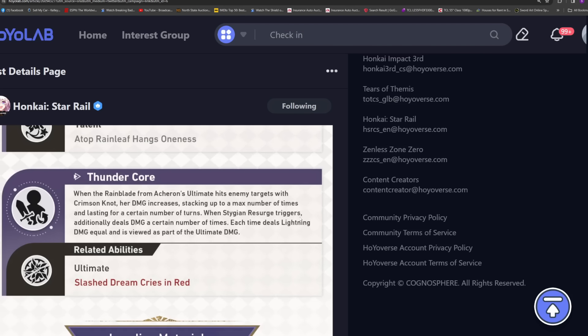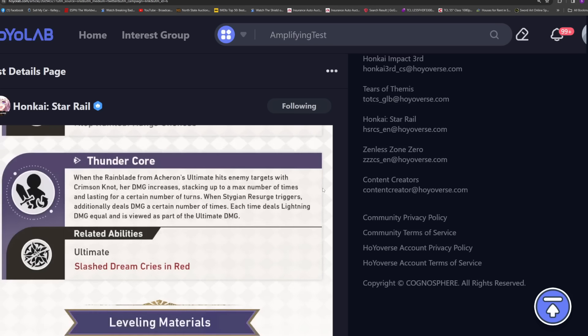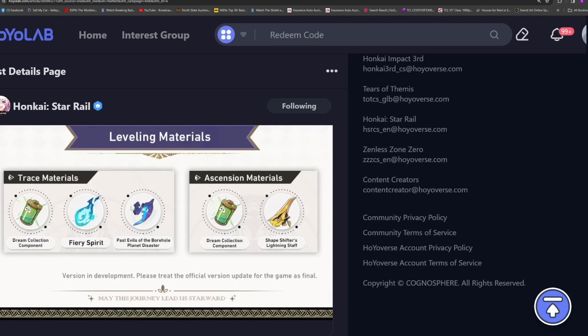Do you understand now why so many of us want to pull her? We haven't even talked about her talent, her skill, or her actual ultimate itself — these are just her traces. Now let's move on to those things. These are also the level-up materials you will need to build her, so go ahead and start farming these if you haven't already.